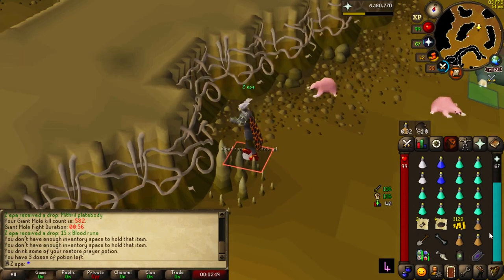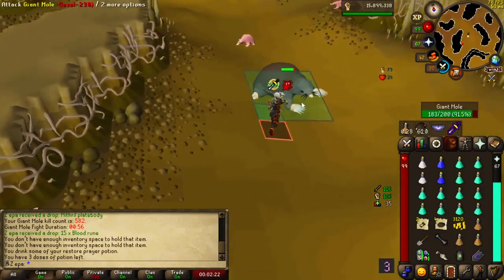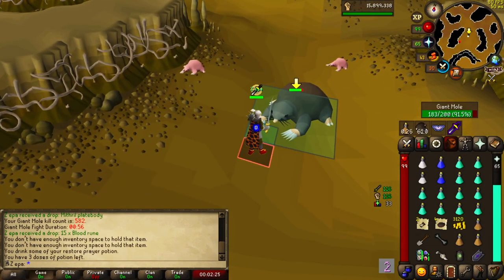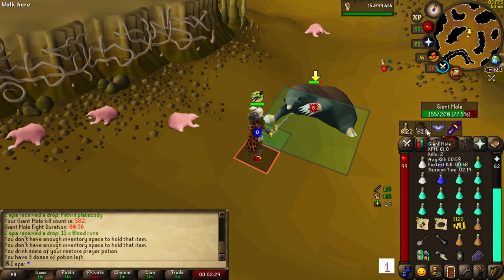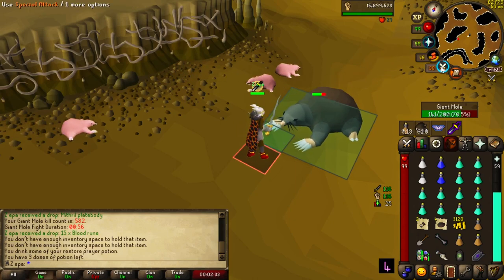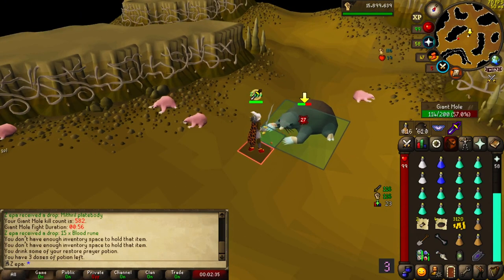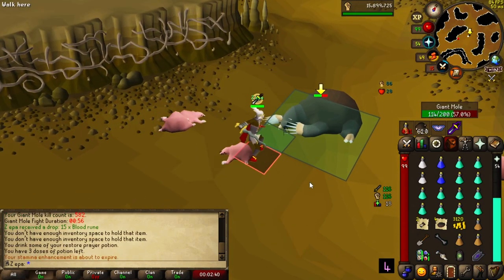Mole spawns really quick, and with the amount of kills I'm getting — it's saying 61 kills per hour right now. Even getting 50 kills per hour means over one mil profit, so the profit from the skin and claws is very nice.